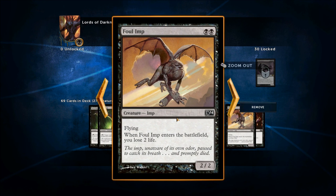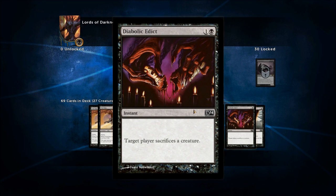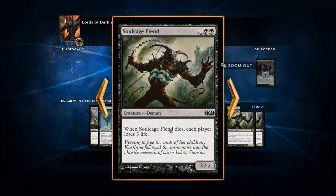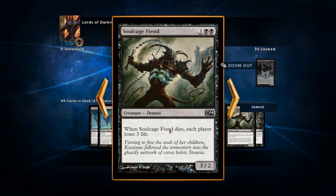Foul Imp is two mana for a 2/2 Flying — when it enters the battlefield, you lose two life, but still a fairly solid card. Diabolic Edict is pretty much a must-play, same with Doom Blade — creature removal is so important. Suit Imp is a 1/2 for three with Flying, and whenever a player casts a non-black spell, that player loses one life — very good against opponents not playing black. Soulcage Fiend is a 3/2 — when it dies, each player loses three life. So you're noticing a pattern here: we're losing life and everyone's losing life, but the idea is that if you can outpace that damage going all the way around, it'll work out in your favor.